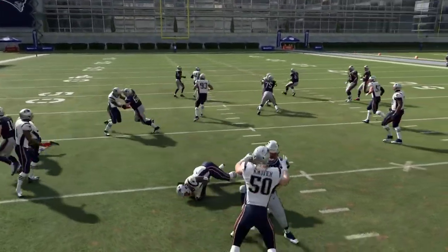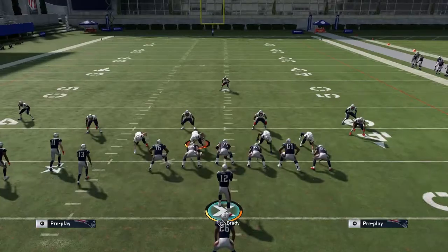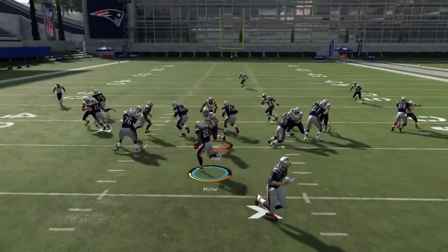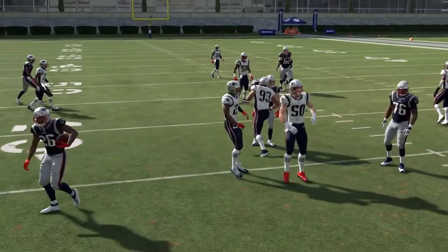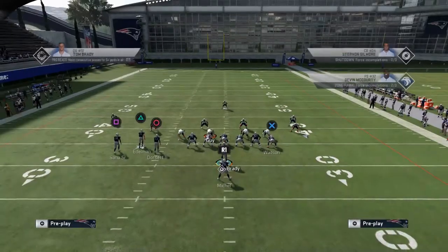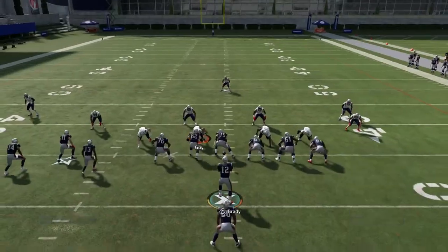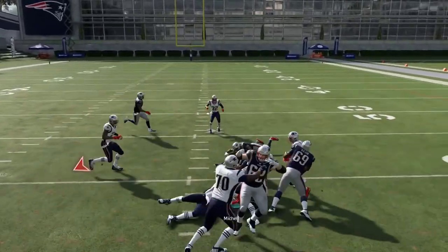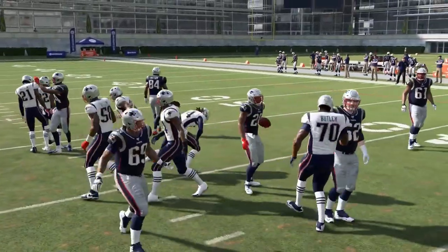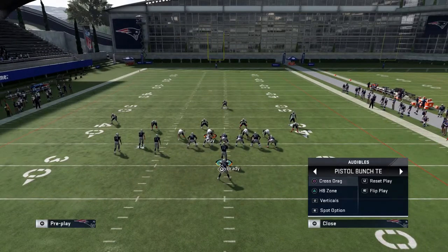We're getting some consistent yards. We don't have a great half-back in Sonny Michel, but with a faster half-back you can get more yards by getting to the line of scrimmage quicker. All you need to do is flip the run to the left with the right stick and then run the ball. The run is pretty powerful in Madden 20. So if you get tired of passing the ball, come to this formation and just hand the ball off with Half-Back Zone.